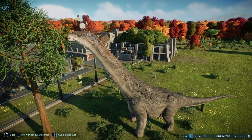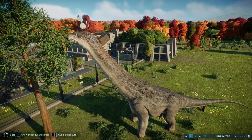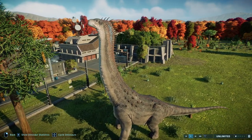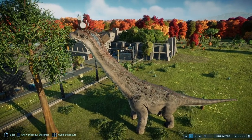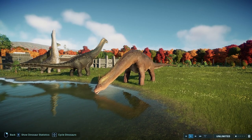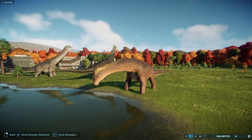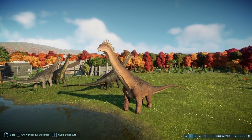Onto their animations. First up is eating — they're going to eat tall nut trees, taking bites and pulling their head to the side, ripping off little pieces of nuts, leaves, and branches. Then they tilt their head back and swallow — that's about it. Moving on to their drinking animation, which is a standard drinking animation. They spread their front legs apart a little bit so their head can get down to the water, take a couple drinks, and lift their head up. Nothing too special or revolutionary there.